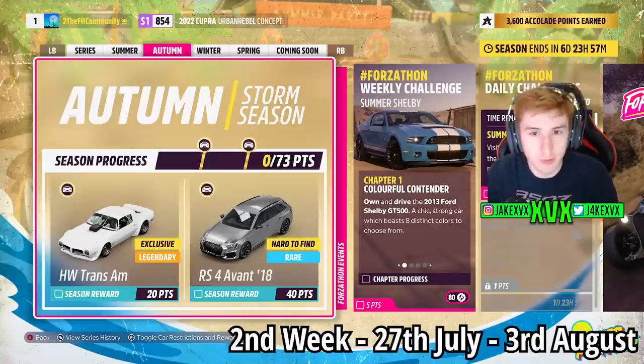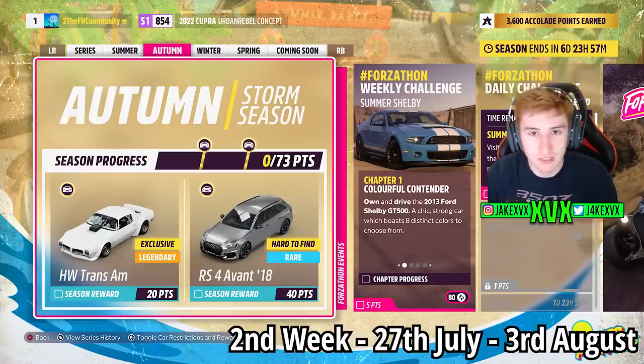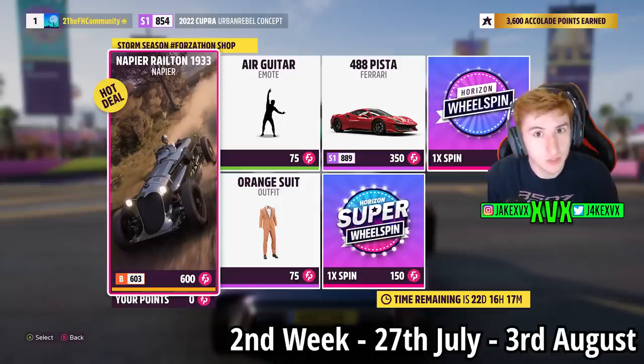On to week two. For 20 points you can get the third new car of this month, the Hot Wheels Trans AM, and then for 40 points the Audi RS4 Avant. The Forzathon shop for that week has the Napier Railton, the Ferrari 488 Pista, the orange suit, and an air guitar emote.